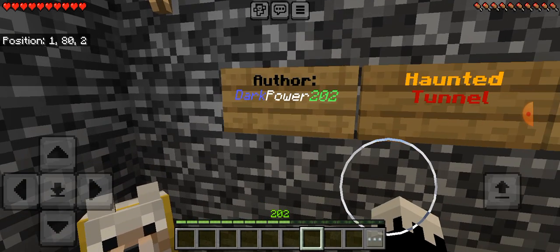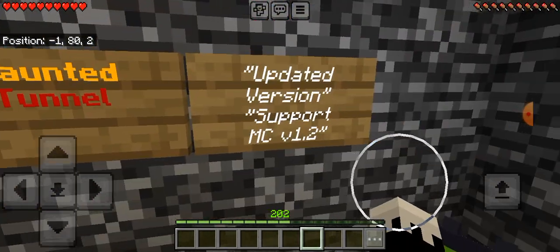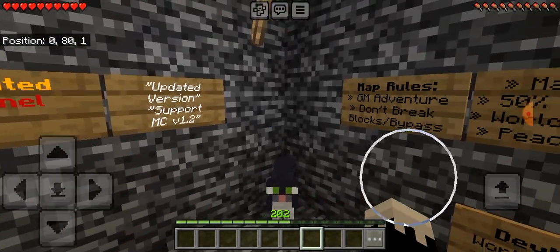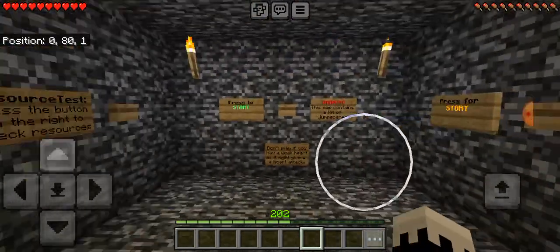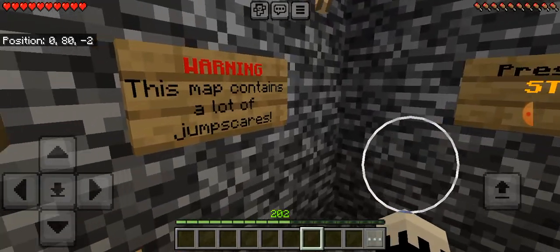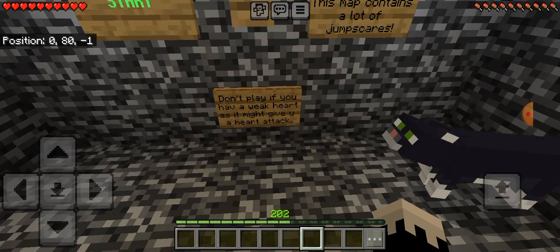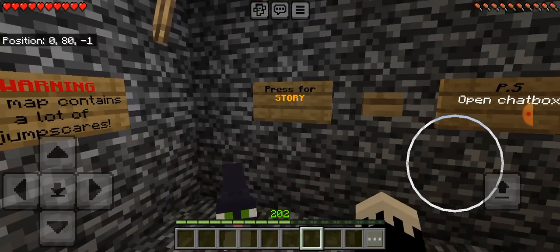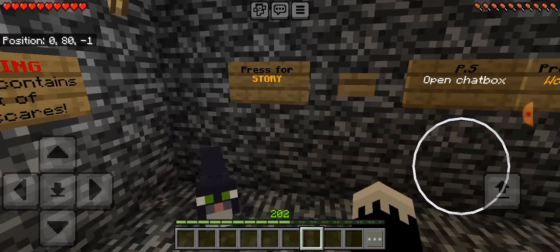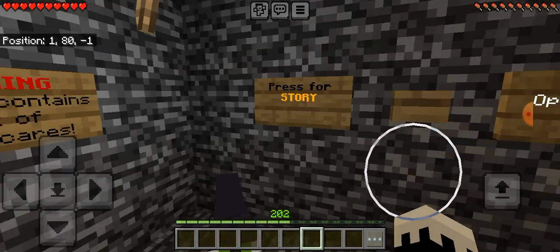It's from Dark Power 202, updated version supporting MCV 1.2. And then I'm gonna read the signs here. This is the start. This map contains a lot of jumpscares - don't play if you have a weak heart. It might give you a heart attack. I think I can handle a little spooky jumpscares. Besides, it's October anyway. This month is meant to be full of scary stuff.